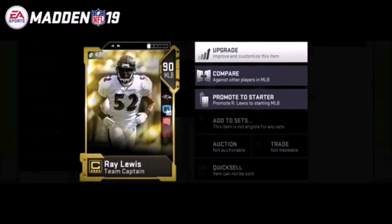You actually get these players from playing solo challenges and they do start off as 75 overall, but you can upgrade them to 90 overall essentially for free. You either have to play more solo challenges or spend a little bit of training. From what I've heard, you get a ton of training from playing the solos, from quick selling silver items, and also from the hall of fame or gold edition. So with that said, let's go over the four team captains.